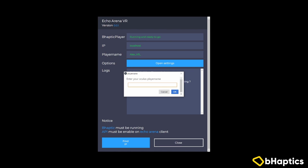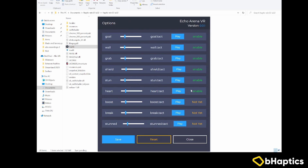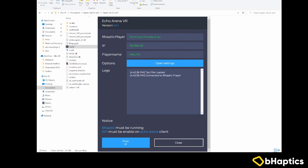The next prompt will ask you to enter your Oculus player name, and it is important to make sure that you enter your name accurately as it appears on the Oculus app. The settings options here allow you to customize your haptic experience, but I would recommend coming back to this after trying the default settings.